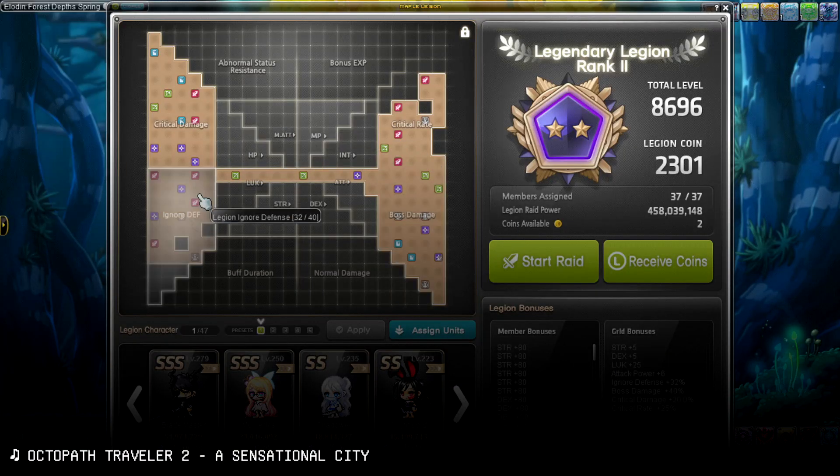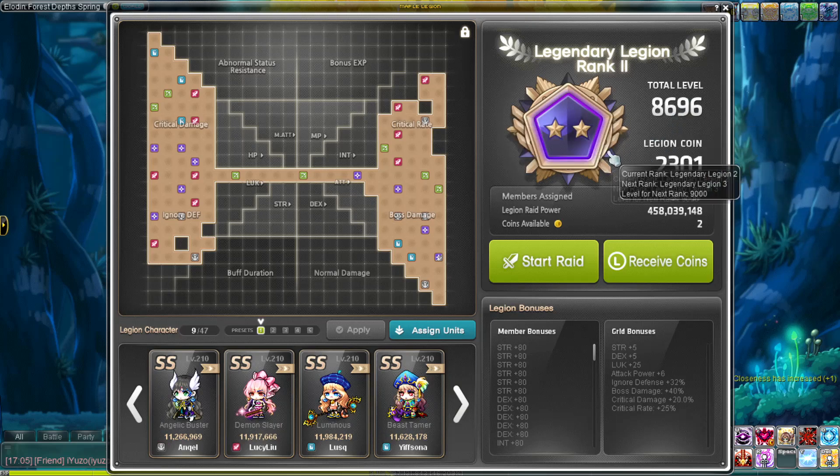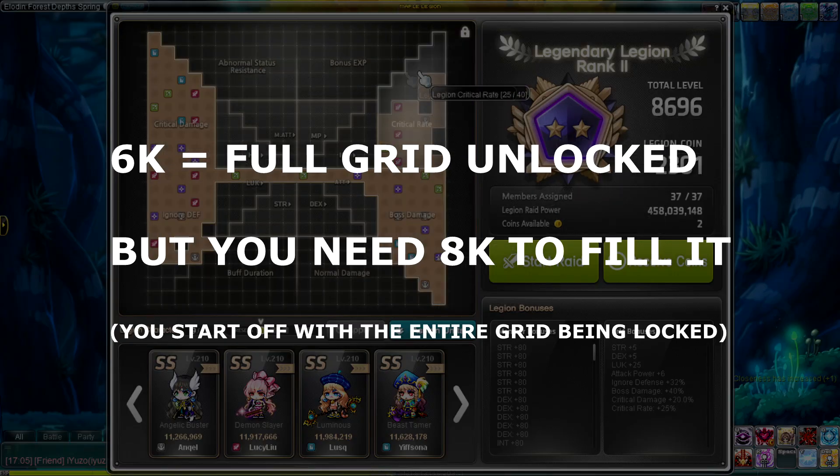Basically you have this gigantic grid and you have a bunch of characters you want to get to 8k legion. That is the minimum — well, 6k is when you unlock the full grid, and 8k is when you're fully juiced up.